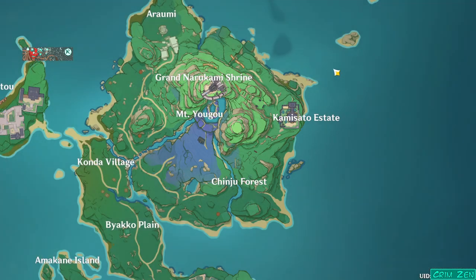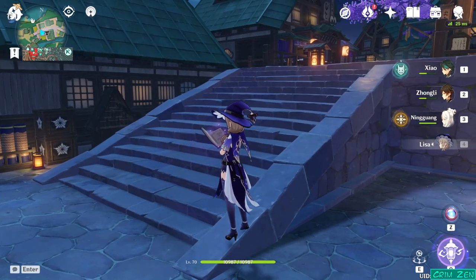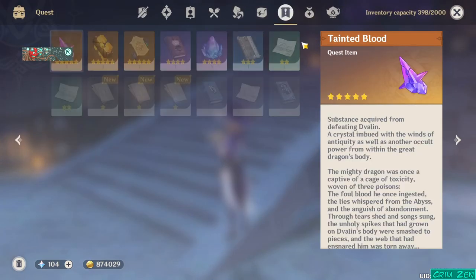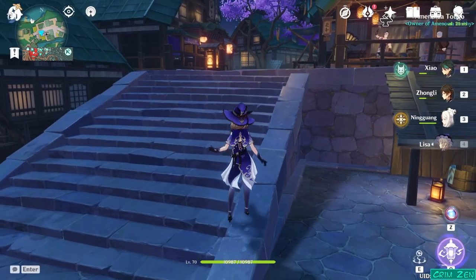And at the end of the quest, you'll receive an item from the Shrine Maiden. This item is a special item listed over here in the precious items, and it's a use item. When you use it, it will actually give you the recipe for this particular weapon.